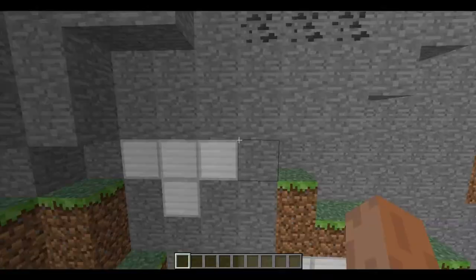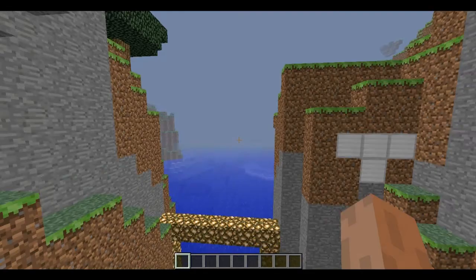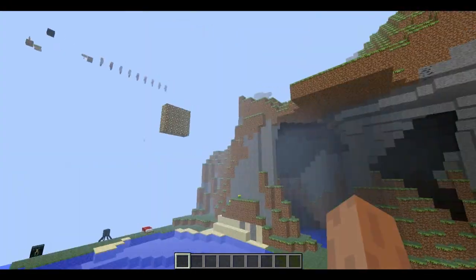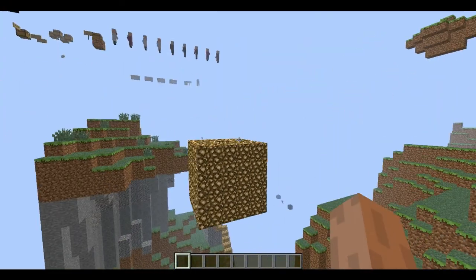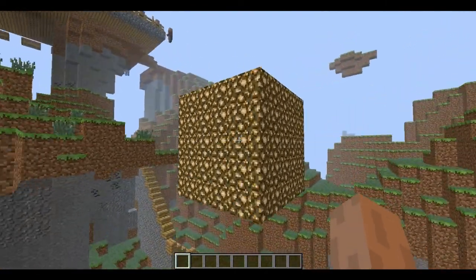There is a cave under the water. You can see here — these are iron blocks for making golems.